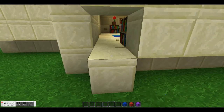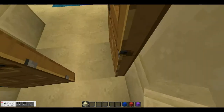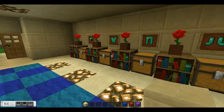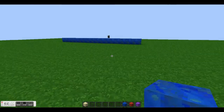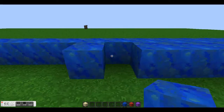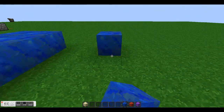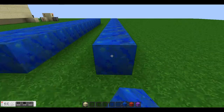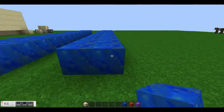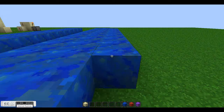The room is going to be, including the door, 15 blocks long. So right here we have 15 as well. So then you build out 3 on the sides — a row of 3 on each side.